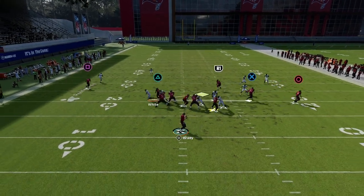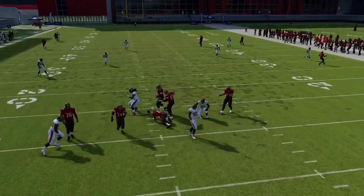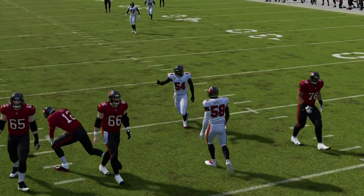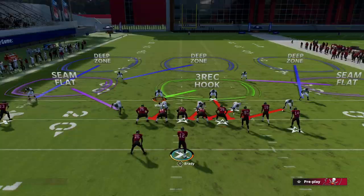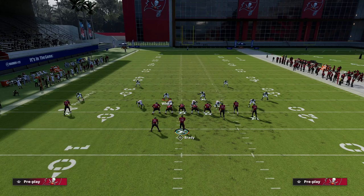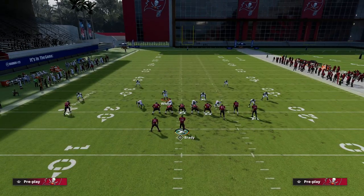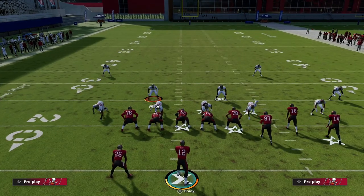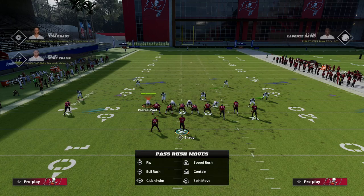Another thing you can do is zone out the corner, and you'll notice that the loop will still come through just like that. You can mess with that a little bit if you want. The last thing I want to point out is kind of a universal concept — you can do it out of anything. We're going to blitz White and QB contain.